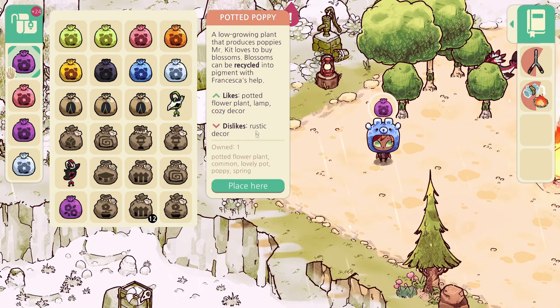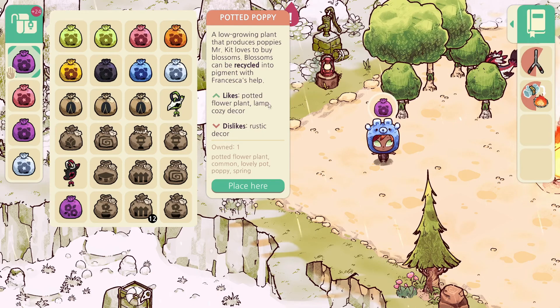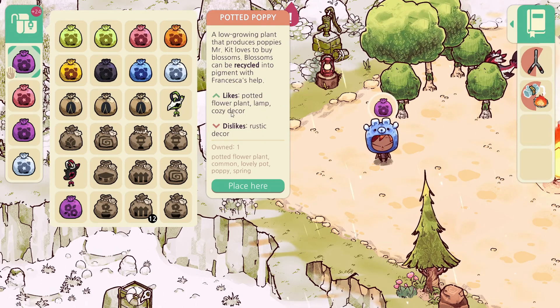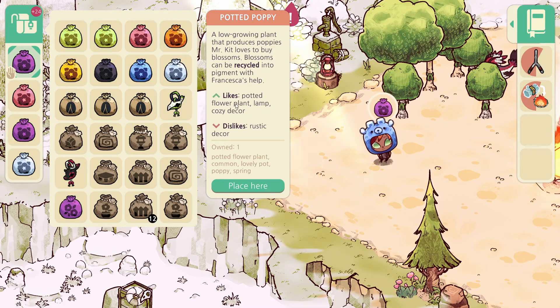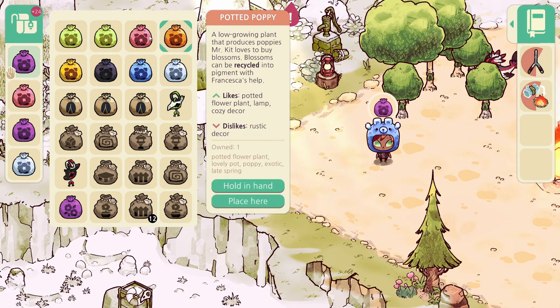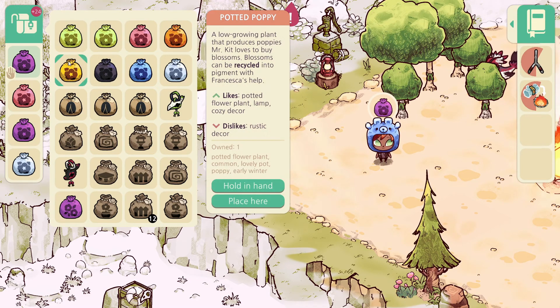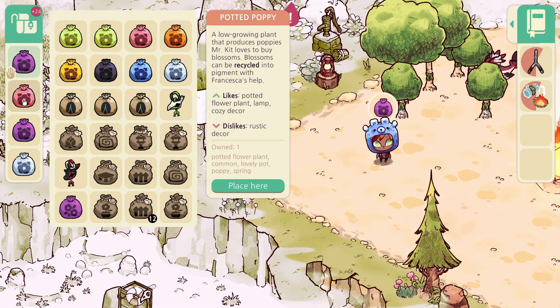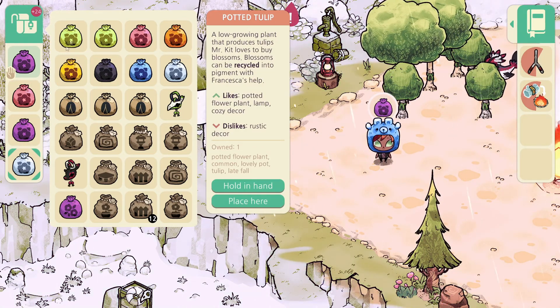Okay, so they all dislike rustic if I remember correctly. They like potted flower plants, lamp and cozy decor. But if we put them all next to each other, I don't think you actually need any kind of decor for them, because if you have enough of them around each other and no rustic decor, they should actually buff each other. They all like cozy decor and dislike rustic. They have no issues with common or uncommon. So they all agree on that.